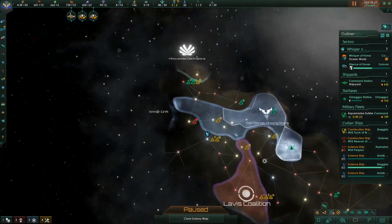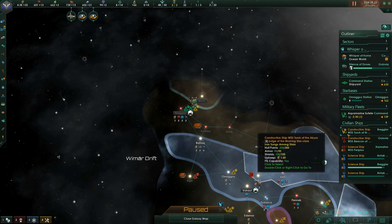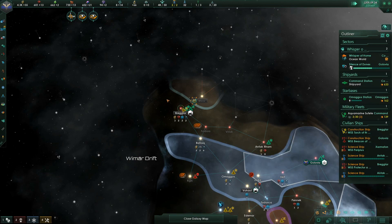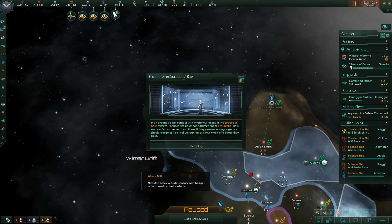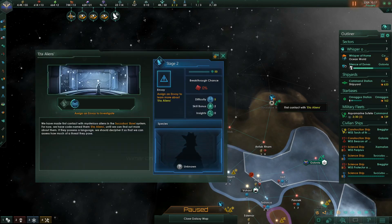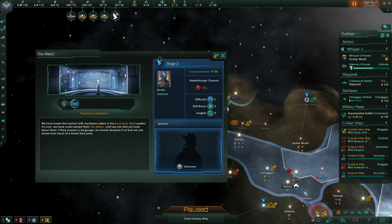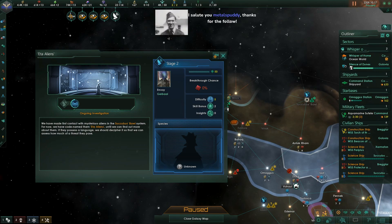That starbase needs upgrading no matter what. They're going to need to start slamming the navy down pretty quickly. Let me do our giveaway and then we'll probably finish. Ryan roll — congratulations, you got the Utopia key. Ping me a DM and I'll ping you the key.